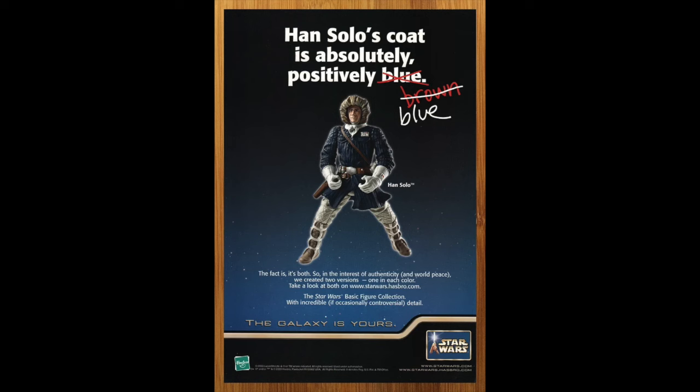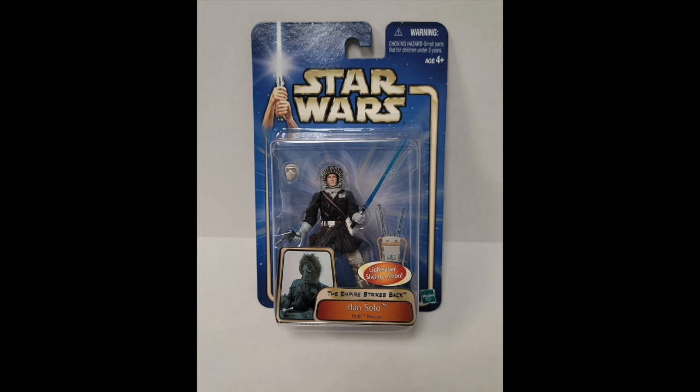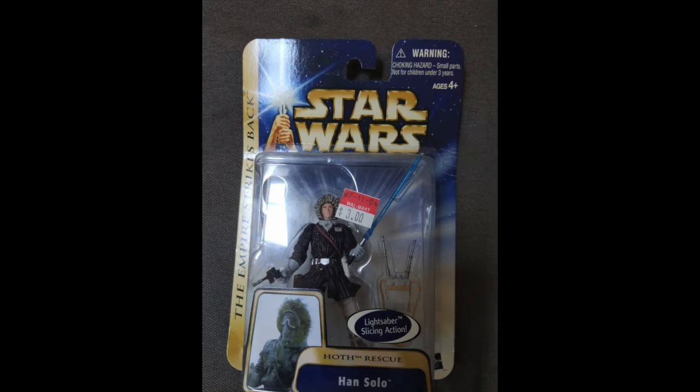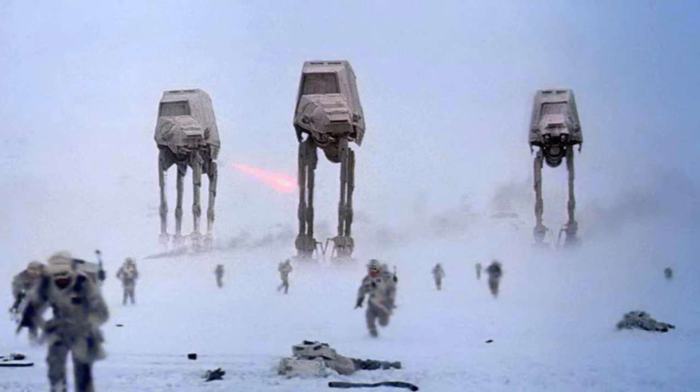We also got a re-release of Han in Hoth gear in the blue coat. Previously he had the brown coat released on the blue Saga card, and now the other color was released on the gold-stripe Saga card. Same figure we already covered — this is just a straight redeco, because Han wears blue, Han wears brown, and if you have the tool already, might as well maximize it with a different deco.